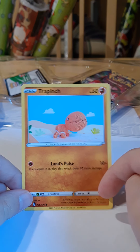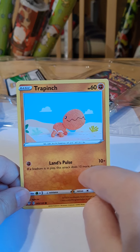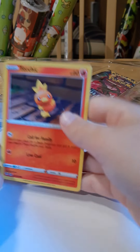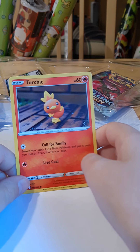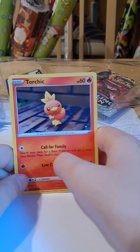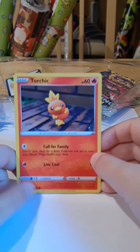Trapinch has Sand Pulse: 10 damage plus — if a Stadium is in play, this attack does 10 more damage. Not very powerful. Next we have a Torchic with Live Coal doing 10 damage, and Call for Family — search your deck for a basic Pokemon and put it onto your bench, then shuffle your deck.